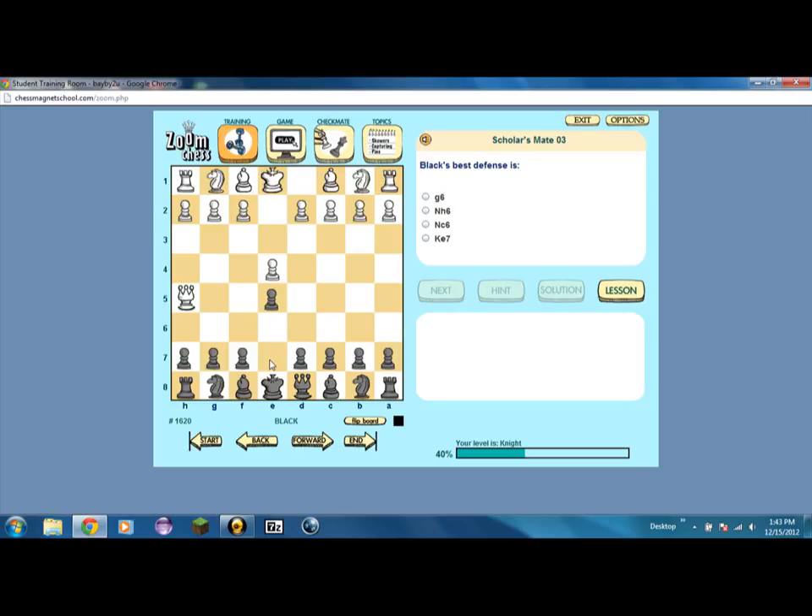Black's best defense would be... Let's see, what's G6? G6 is really not that good of a defense. G6 is just pawn to G6 — moving the pawn at G7 forward one to G6. N to H6 is knight to H6, but I don't see what good that would do. So we're not going to do that.